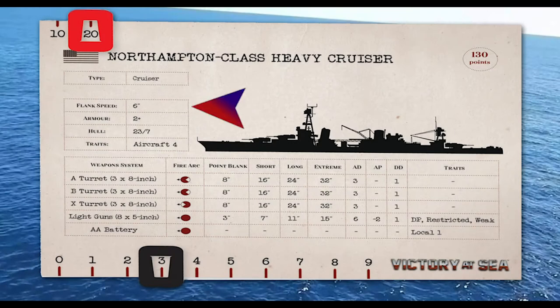When nominated, a ship may move a distance in inches up to its flank speed score indicated on its ship card. However, unless the ship has a flank speed reduced to zero due to damage, it must always move a minimum of one inch forward.